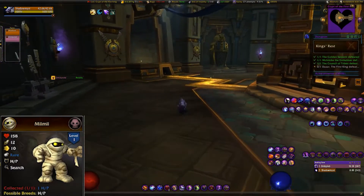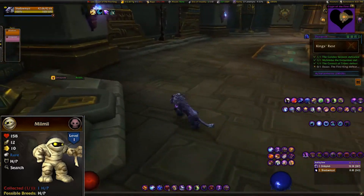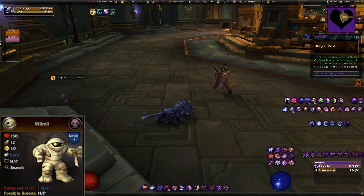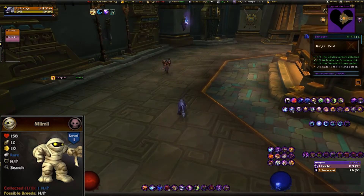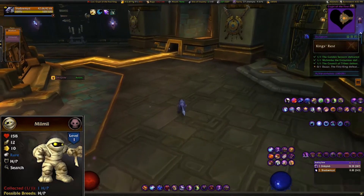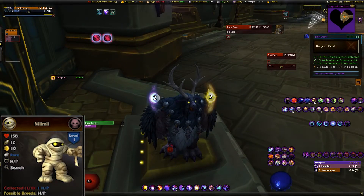This is not a soloable achievement — you will need at least one other person because both of you have to stand at these coffins. One person will stand where you see me, and the other will stand where you see the paladin running to. Since he's a paladin, we chose to have him tank and hold on to the boss, doing some damage but making sure he didn't kill the boss.